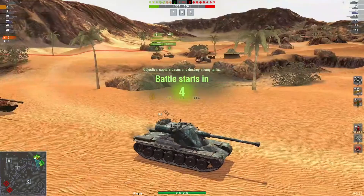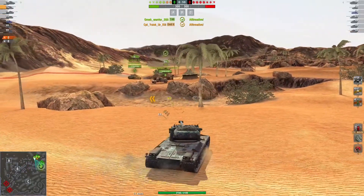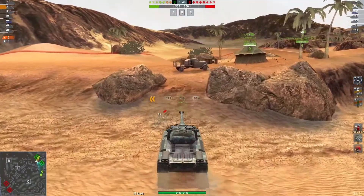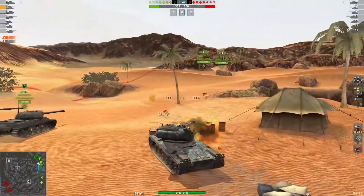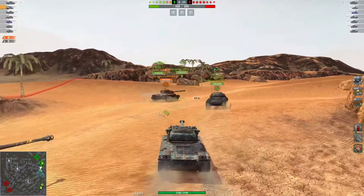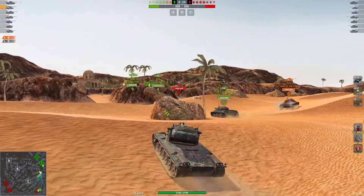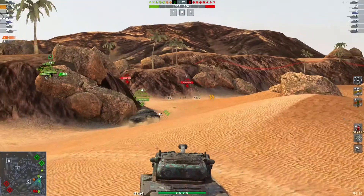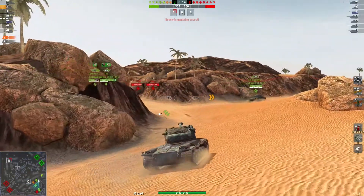Now we're in the mid-tier bracket for this one, and again I'm going to go out to the dunes. Why? Because I'm in a hull-down tank. Yes, I may be a heavy and heavies can play that town very well, but if you're in a hull-down tank the dunes provide so much cover and freedom of movement. You're not limited by buildings in your firing angles — from out here you can look anywhere you want and stop the enemy from pushing on you, whereas in the town you have limited firing angles out to the dunes.